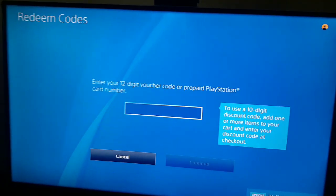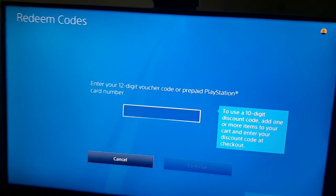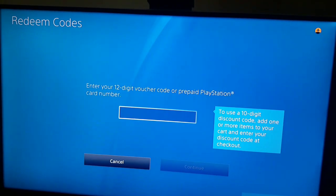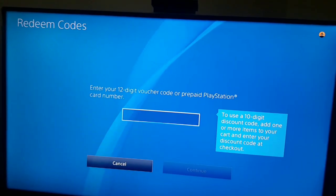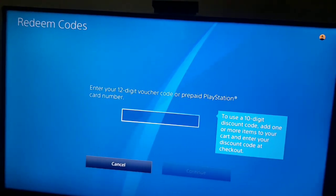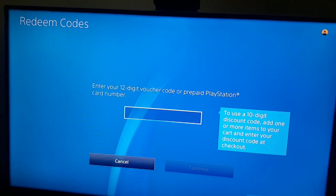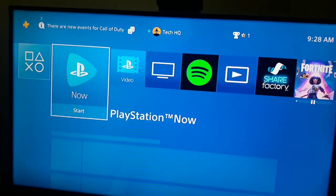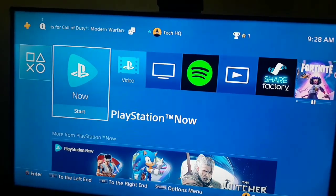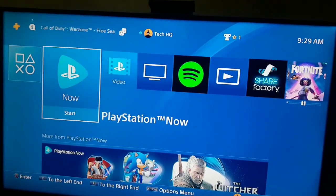You can also redeem codes and use gift cards — just buy a digital code or gift card from Amazon or eBay, then enter your gift card or digital code and use it. I think the easiest and best way to purchase games on your PS4 is to use gift cards and redeem codes. Anyway, thanks for watching — please drop a like and subscribe to my channel. If you have any questions, just comment down below. Peace out.